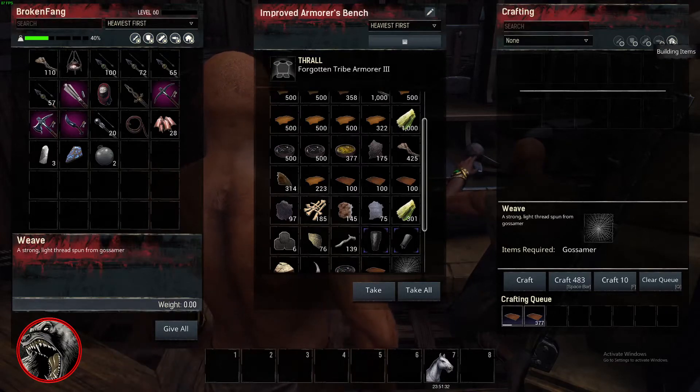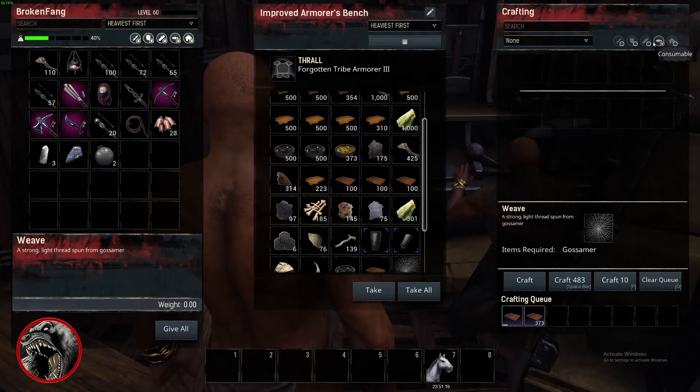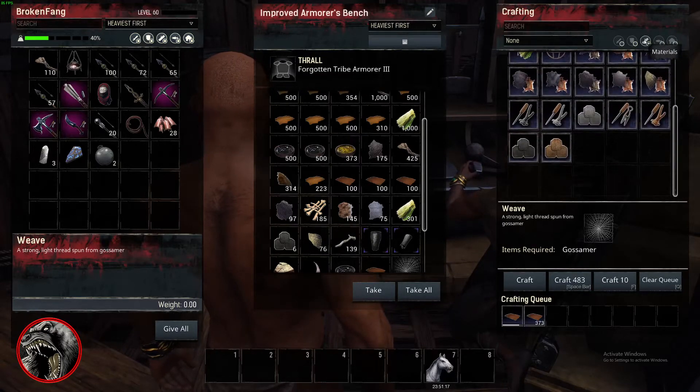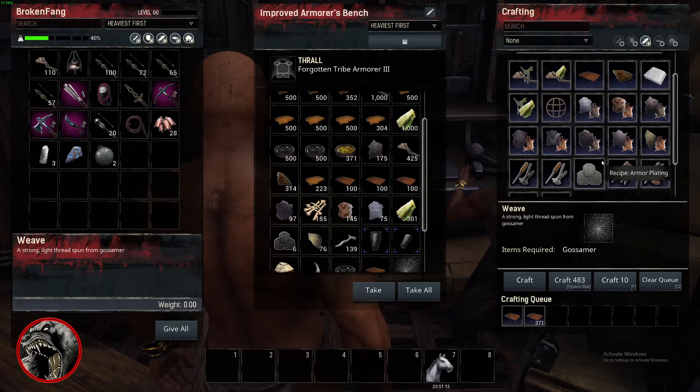Because technically it is a building item — like you're building an item, which is an armor set. So it could go in that sub menu instead of just being blank. Right here they have consumables — nothing there. And here you have materials with a piece of wood icon. The icons don't match up with what's in there anyway.